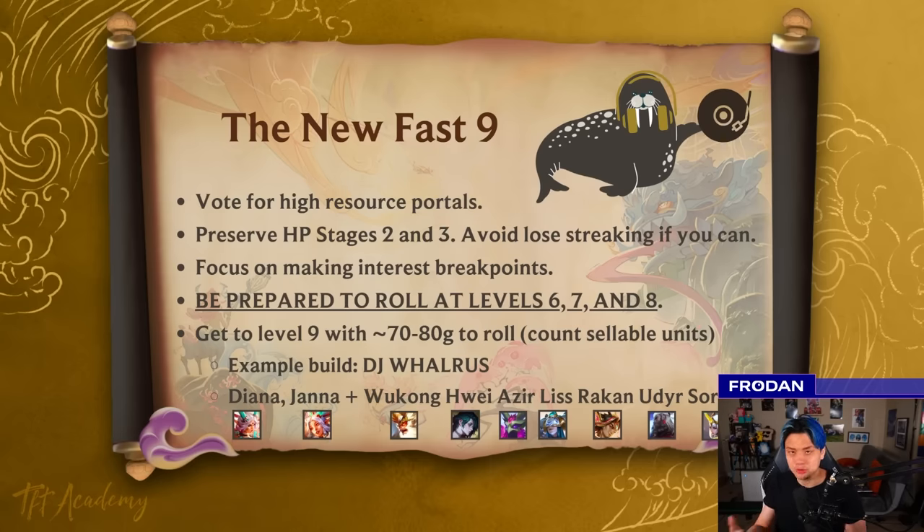Step 1: vote for the high resource portals. If you get to level 9 and you hit, but you don't have any items for it, it still is actually not that powerful. So high resources — not just high gold — is really important. Lose subscription, crab race, scuttle puddle, gold subscription, even prismatic augments can be really helpful.